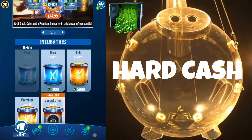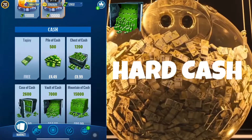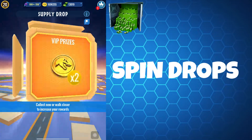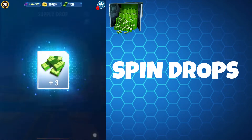Next up we have Jurassic World Alive hard cash. You'll need cash to buy incubators, coins, boosts, darts or scents in the store. Similar to coins, you can get cash from spin supply drops and spin event drops, and these are capped at 40 and 10 respectively per day.